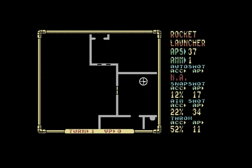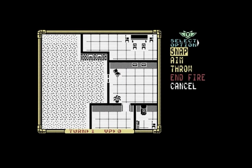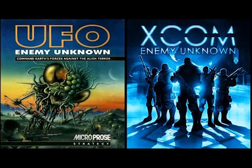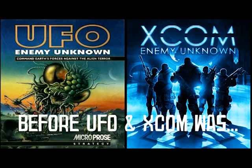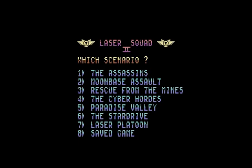Laser Squad is a turn-based strategy game released in 1988. We control a squad of space marines to complete seven different missions. If you've played the 1994 XCOM game UFO Enemy Unknown on the PC, PlayStation, or Amiga, this one might sound familiar — they're based on this game, Laser Squad. These games were made by Julian Golub, and UFO Enemy Unknown was originally going to be the sequel to Laser Squad.